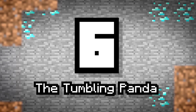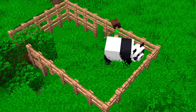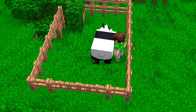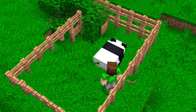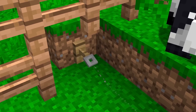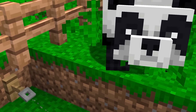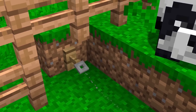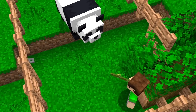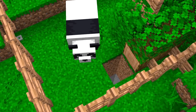Number 6: The Tumbling Panda. Those cute mobs do have a purpose other than just being cute after all. Create a panda pen and add a small section with a weighted pressure plate. To the naked eye, this'll just look like an enclosure. But place some bamboo near the pressure plate and the panda will be sure to roll down into it eventually, triggering your piston door.